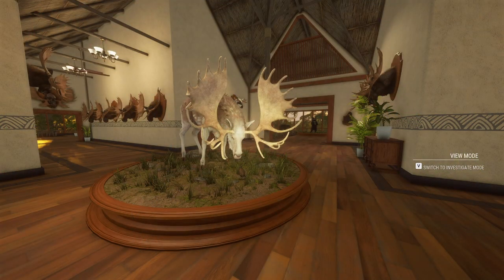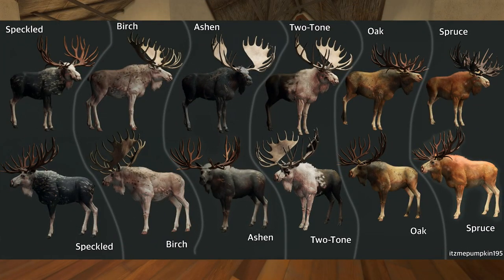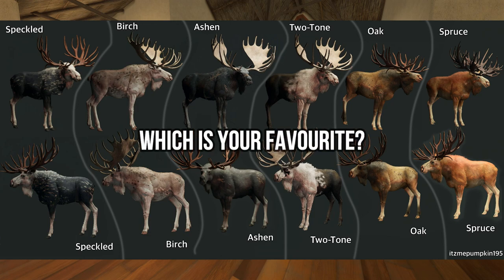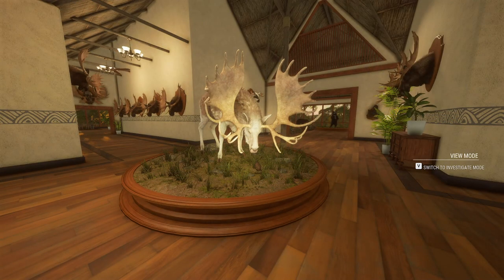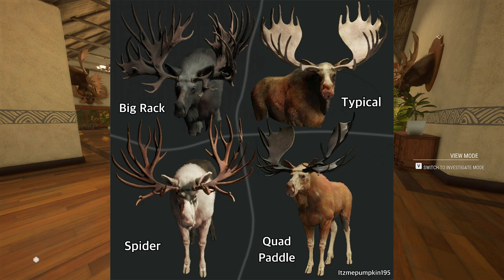For Moose, these are the six different fur types you can get for a Great One Moose: Speckled, which is not one of my absolute favorites, but they are all stunning; Birch, which is definitely my favorite; Ashen, also one of my favorites; and then Two-Tone, Oak, and Spruce. There are actually four different full racks for the Great One Moose — the Typical, Big Rack, Quad Rack, and Spider Rack — but there also can be split rack variations, making for endless possibilities.